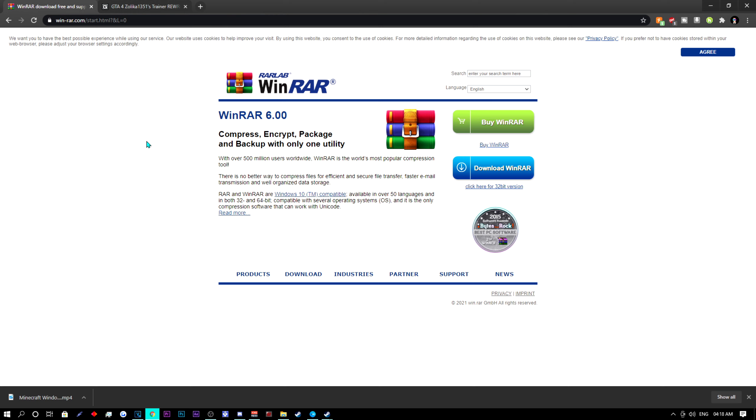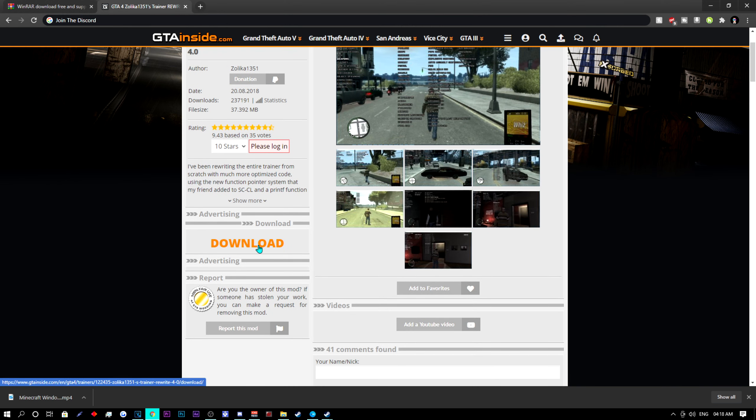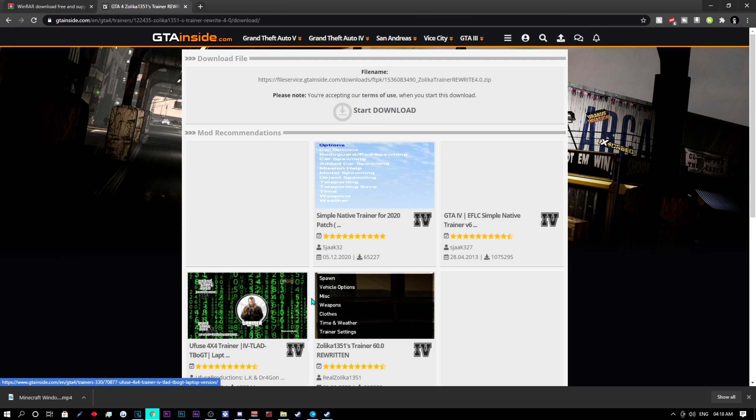As you can see here, you are going to need WinRAR or you can go ahead and get 7-Zip — same thing, you just need something to unpack your files with. Join the Discord and find the link to the website where you can get the download, simply wait until it's done downloading, and then drag it onto your desktop.